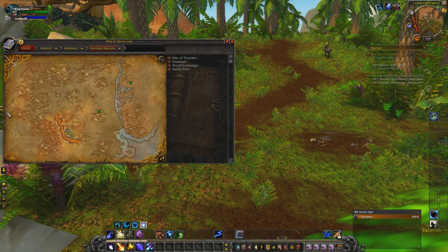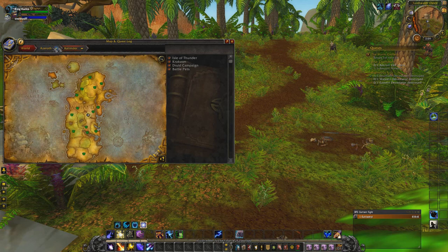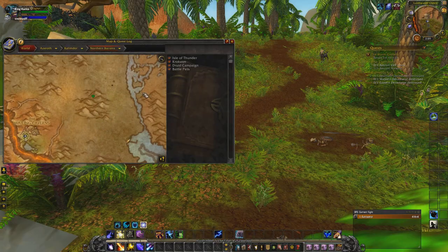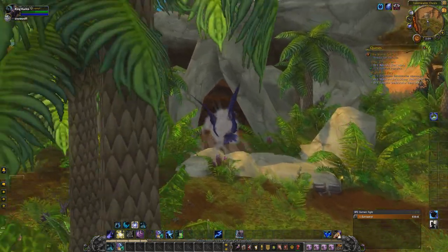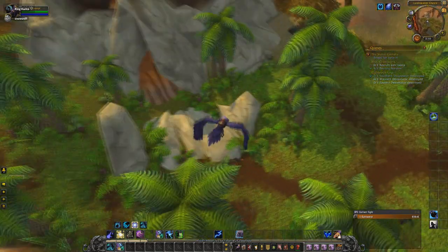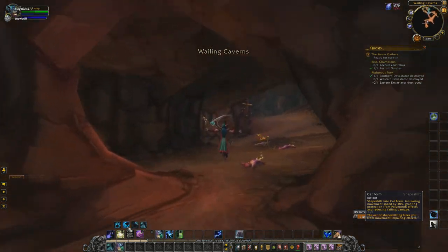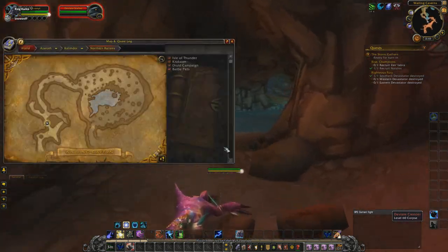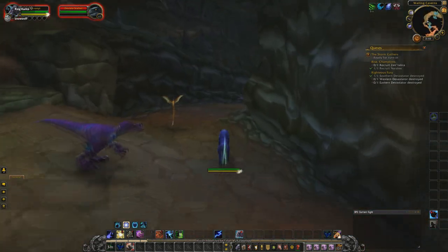That's the easiest way to get to this area. As you can see on the map, it is right here, so you should be able to get there. Once you get to this location on the map, you're going to see this big cave structure. It looks like a skull kind of. We're going to go inside. There are raptors and stuff that you might be forced to kill, but you can just run past all these. Follow the path I'm going through to get to the actual instance.